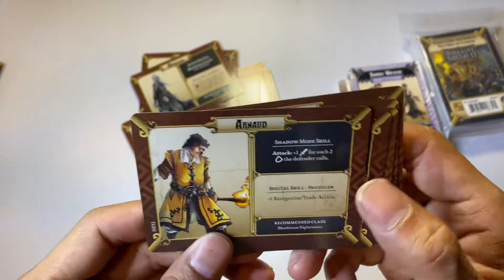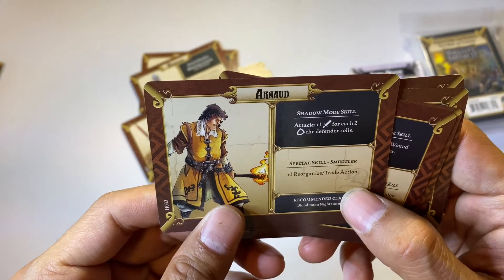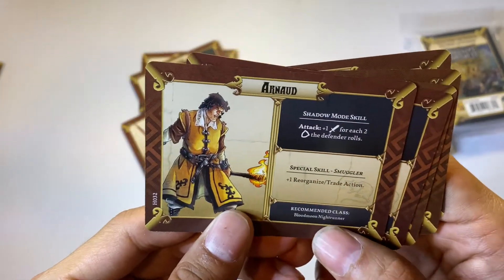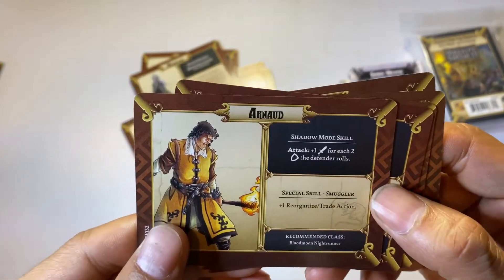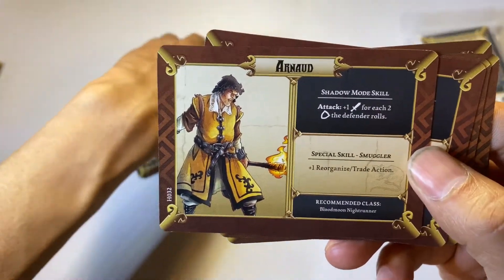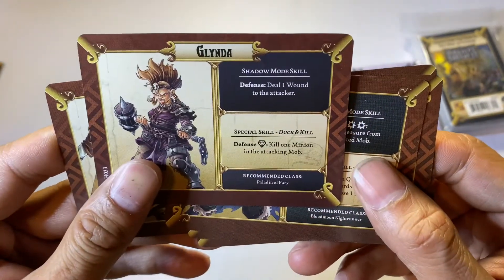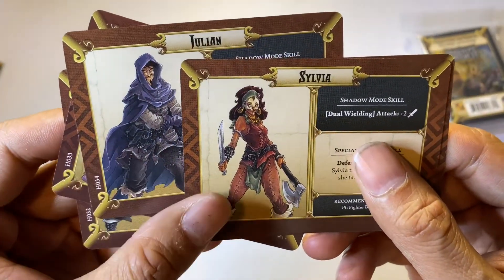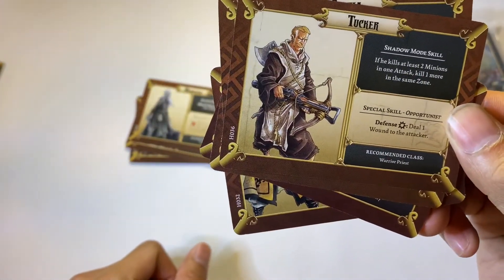Here are the Hero Box expansion heroes for Black Plague. They also released a Hero Box One which comes with five survivors. That box currently retails for about 19 or 20 dollars. From that one you get Blooming, Arnold, Linda, Julian, Sylvia, and Tucker — these five are from Hero Box One for Zombicide Black Plague.